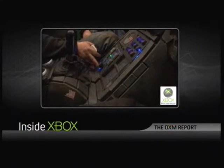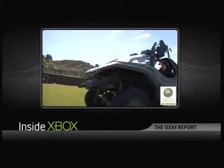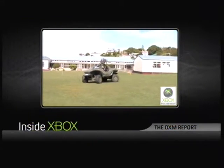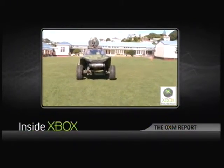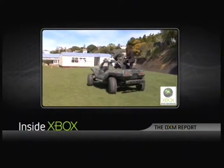Down here you've got your four-wheel steer select. At the moment it's four-wheel steer, so it'll basically do a U-turn on your average road. You can go into two-wheel steer mode, or you can go into crab mode and the vehicle will drive sideways. Actually drive sideways? It'll drive sideways.